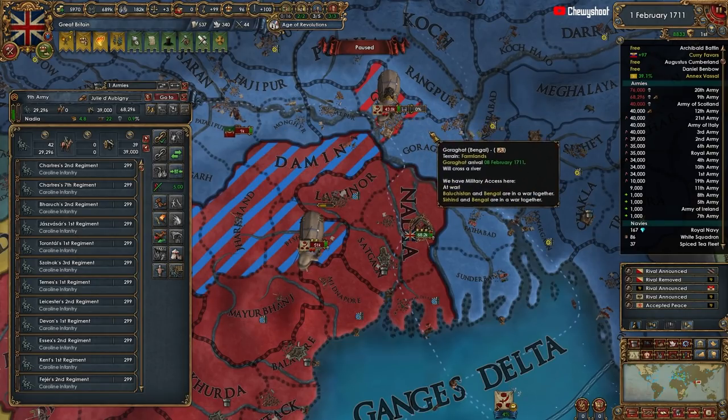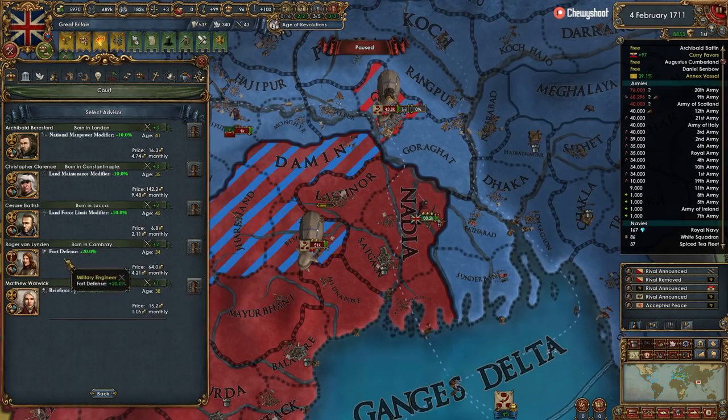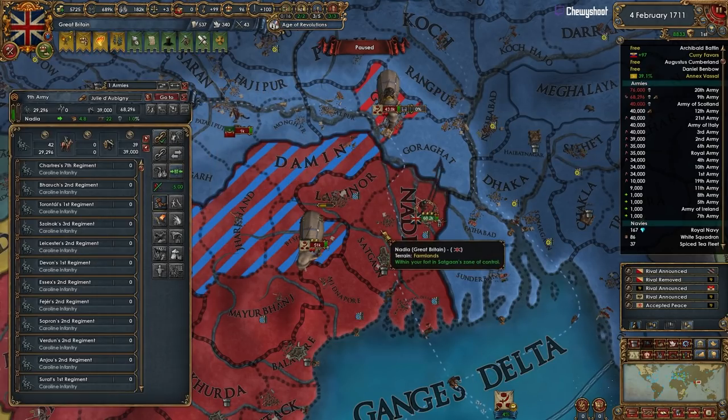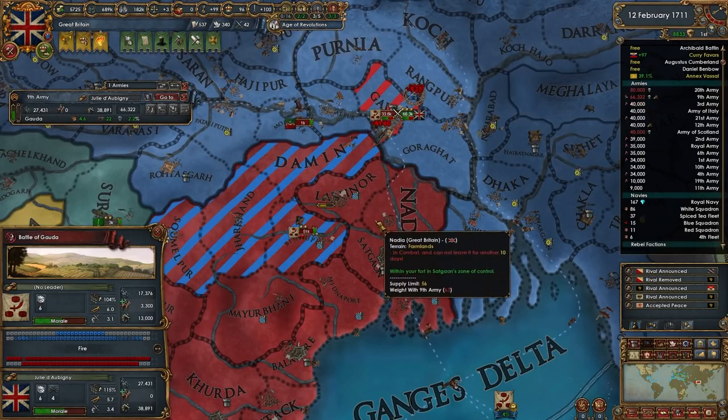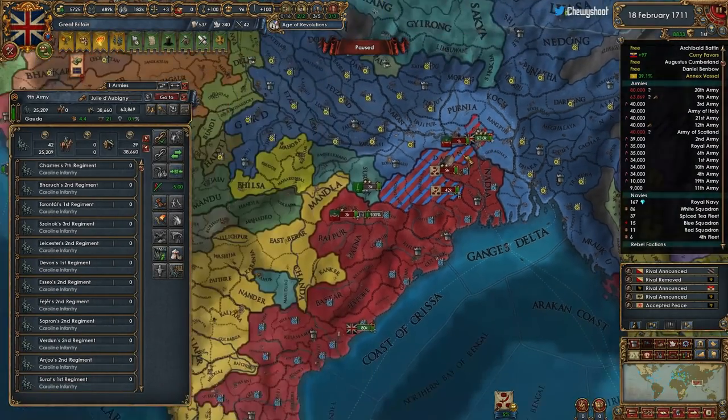They have no general on that fort - you guys are such dumb dumbs. You don't have a discipline guy, that's unfortunate. But look at that - that's what the cannon advantage will get for you.